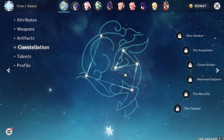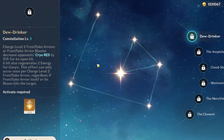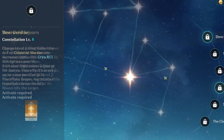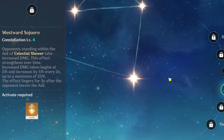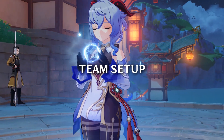If you are going for constellations, her C1 is a really good Cryo resistance shred and you honestly don't really need to go past that. But if you're a whale, go ahead and go for C4, because C4 gives you even more damage boosts — if you're dropping a bunch of money you might as well get the best Ganyu possible.